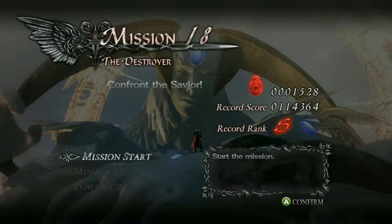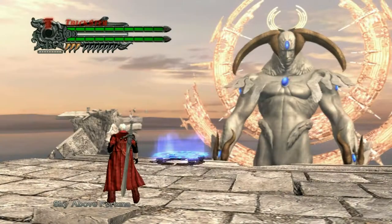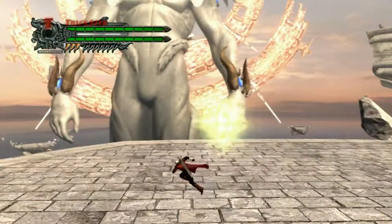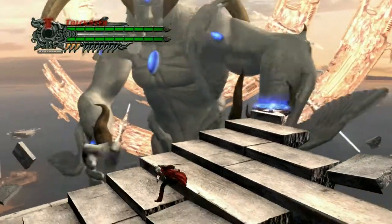I could introduce someone new to Devil May Cry, put them on an easier difficulty, give them a couple of hours, and they'd be able to do it. Honestly, it is not that difficult. You have infinite health — not directly, but I'll show you why. There's a particular attack the Savior does where you can shoot these orbs he fires at you, and they will give you Devil Trigger, which is essentially health. So we're going to use Ebony and Ivory, and our goal is to shoot off those little crystals.